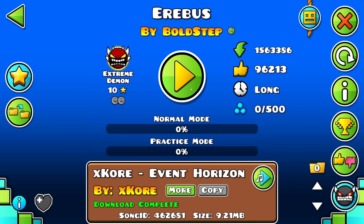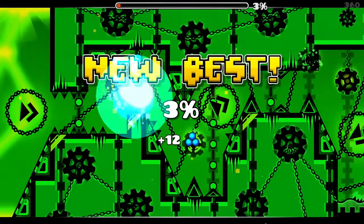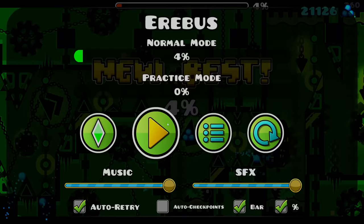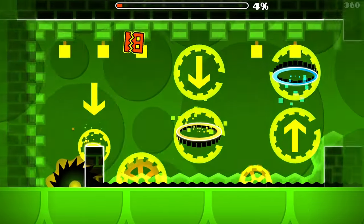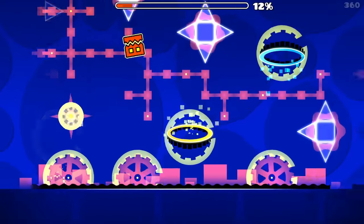Pitch Shifter is another feature. If you're trying to beat Erebus or something with a copyrighted song, you can go right in and it'll start playing a pitched version of the song, which is really funny. This is how you evade copyright within MegaHack itself. Absolute, you are a madman — this is such a crazy update.